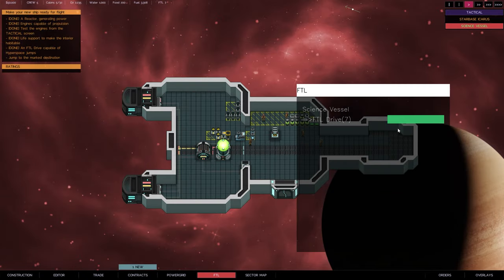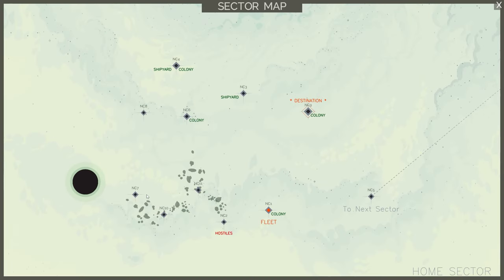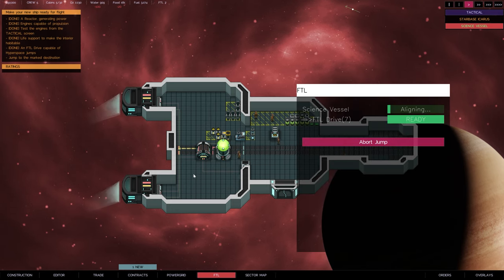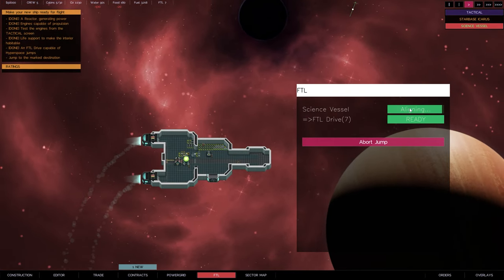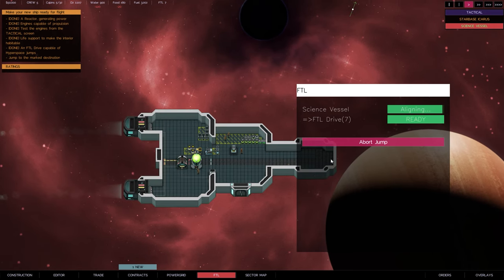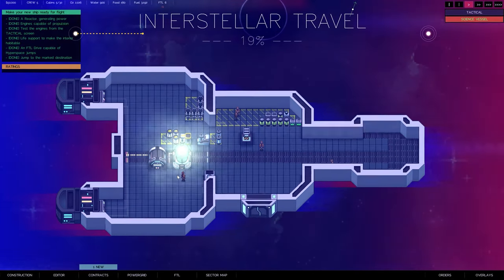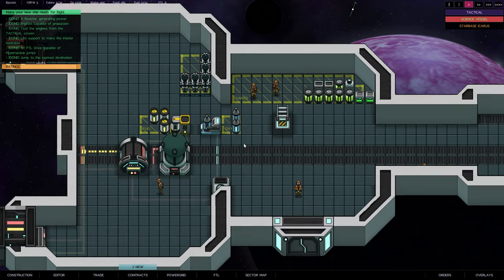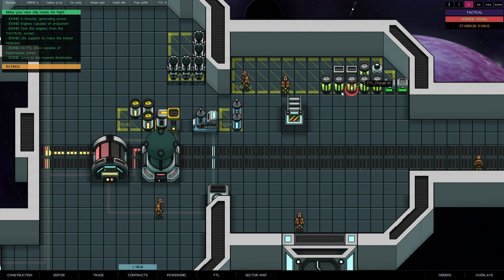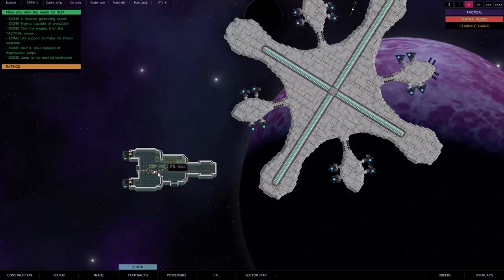Now we need to jump to the marked destination. First go to FTL - it says ready but no destination, so we go to the sector map, left-click the destination to select it, then exit out and go to FTL to prepare for jump. We line up to the direction we're going to warp to - alignment goes up and down until we line up exactly. The FTL drive is ready, so we jump. We've got a nice time bar at the top showing how long it takes.